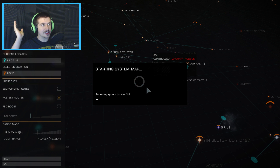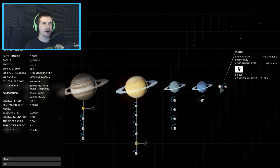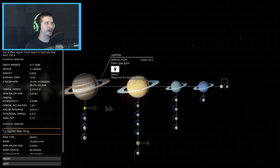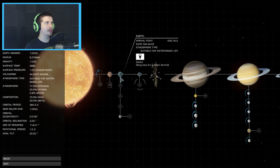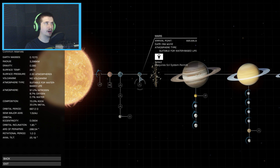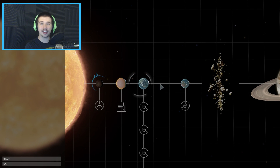I'm sure you guys recognize all of this. You've got Pluto with Charon, then Neptune, Uranus, Saturn, Jupiter, and then Mars. Mars has been terraformed - it's an Earth-like planet now because they've made it habitable for humans. That's awesome, I didn't even know. I haven't been to the Sol system. This is Earth, and I don't believe you can land on Earth or Mars in this game at least yet.